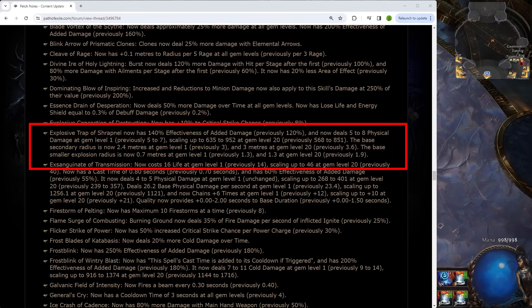We gained another 20% effectiveness of added damage, we gained 11.7% base fizz damage, which is nice. We lost 0.6 meters of our secondary radius and we lost 0.6 meters of our secondary explosion radius.